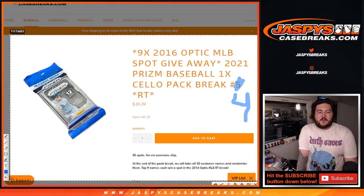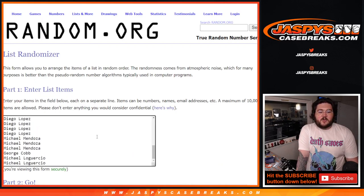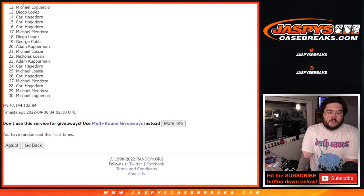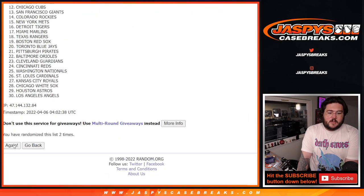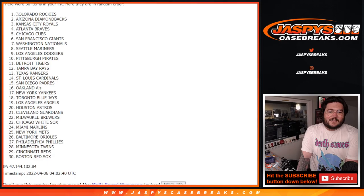We'll get that break unlocked and we'll do our three-box quick hit. We have our players, Carl down to Michael, one to 30, and then D-backs in the Nats. Doing both dice rolls, good luck. Two and one is three, so a quick three times. Carl down to George. And then for the teams, three times. Rockies down to Red Sox.